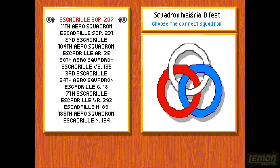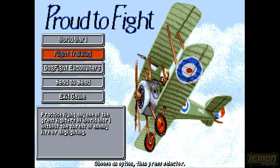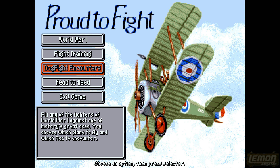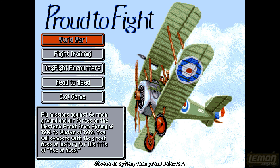Then we get the obligatory Microprose copy protection from the manual, and then we get onto the title page where we can exit the game. At the bottom, head-to-head lets you connect two computers together and play with a friend over a modem. The dogfight encounters are the aces built into the game, and you can also start flight training. For now we're going to select World War 1, which takes us to the career scenario.